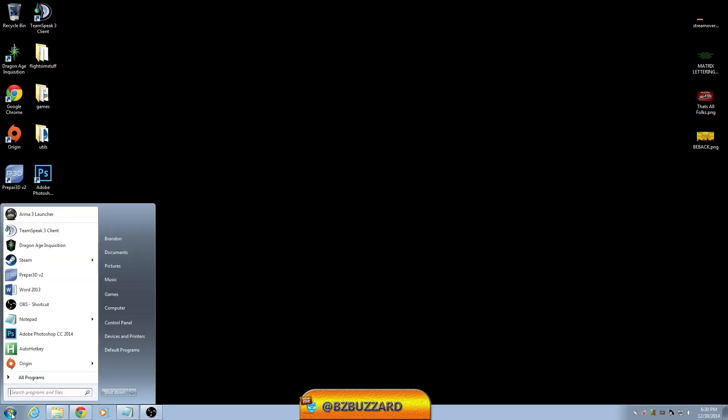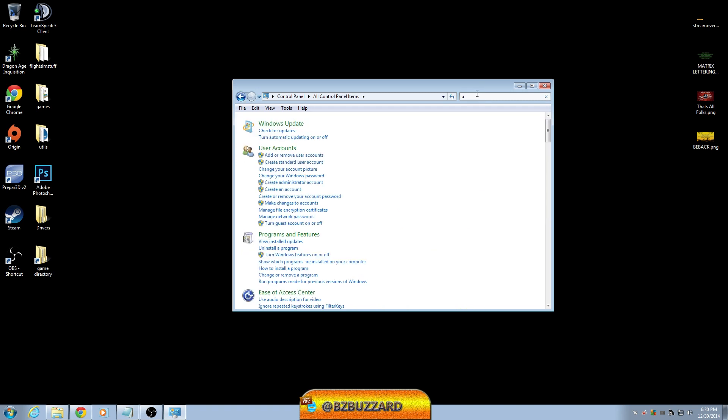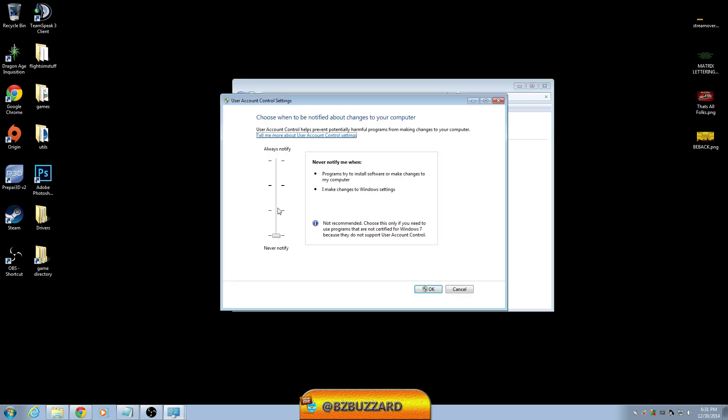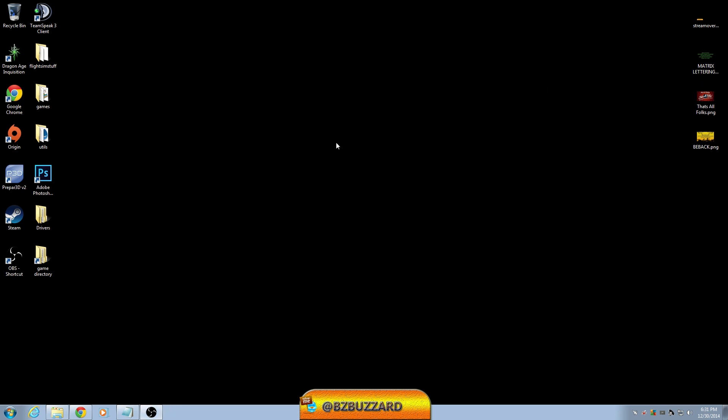Go to Start, Control Panel, and type UAC or search 'Change User Account Control Settings.' Move the slider down to Never Notify — kill this thing forever. You need to have administrative power on your computer or some of these tweaks won't work. Click OK. It's going to tell you that you need to restart your system for that to take effect, but you can restart at the end of the video.